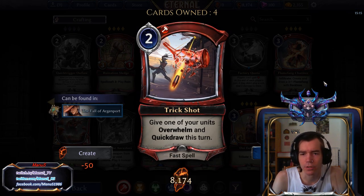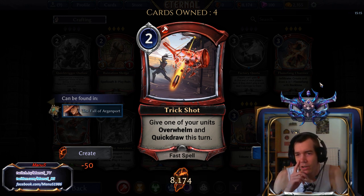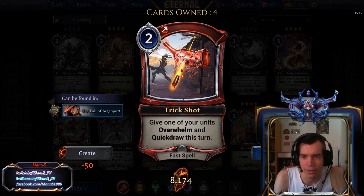Next we have Trick Shot. Pretty bad trick, if you ask me. Give one of your units Overwhelm and Quickdraw this turn — no stats. Awful trick in both formats, really.